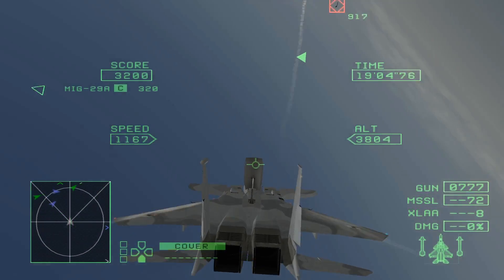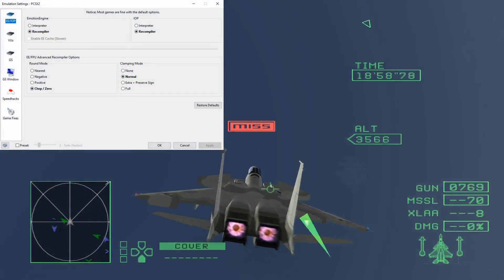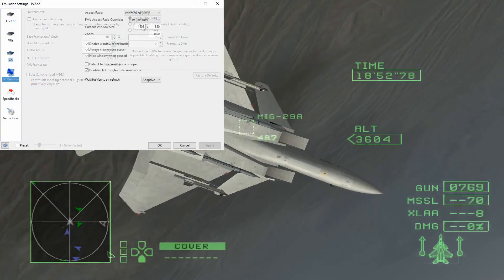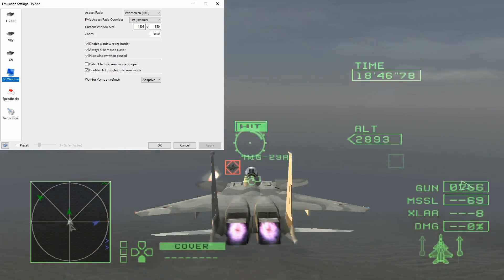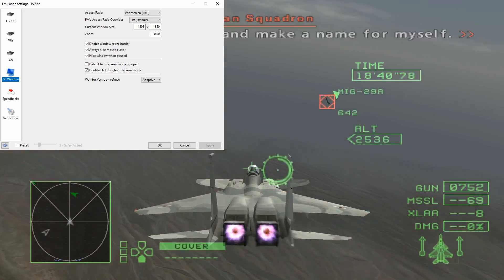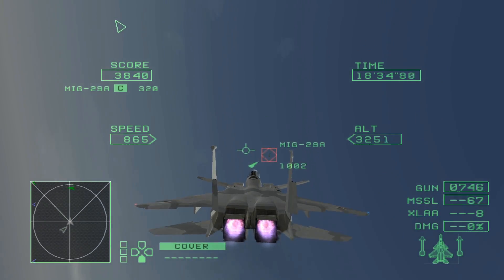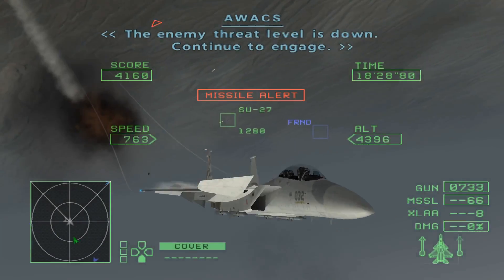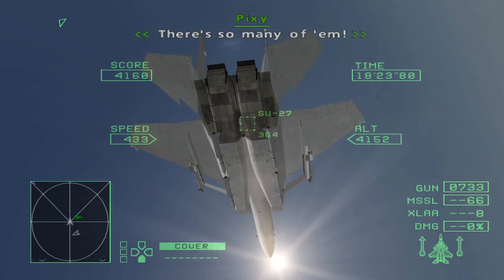With all of that said, we can finally move on and fine-tune the emulator. Under Emulation Settings, the first three fields should have been properly set up during the first-time wizard — there is no need to touch them. GS Window Settings will mostly be personal preference; just make sure you have a 16:9 aspect ratio. As for VSync, I have it on as I don't notice any increased input delay and don't suffer any performance drop. Currently, PCSX2 does not have a discrete fullscreen mode — going to fullscreen only puts it in borderless windowed, which is nice for tabbing out but is more resource intensive.